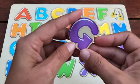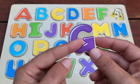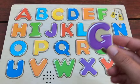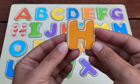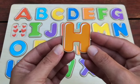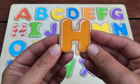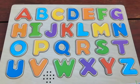How about this purple letter? That's right, this is a G and G is for Guitar. G is for Guitar. Do you know what letter this is? Great job, this is an H and H is for Heart. H is for Heart.